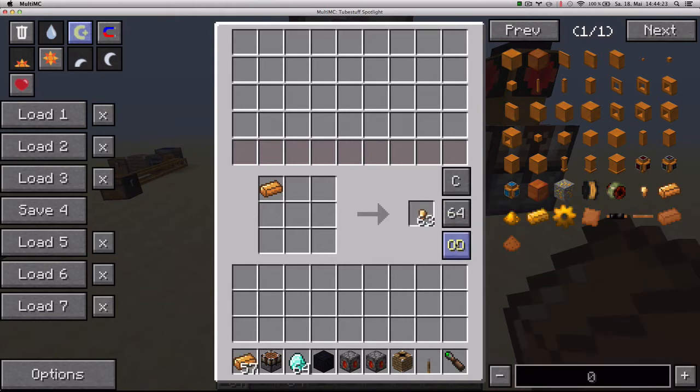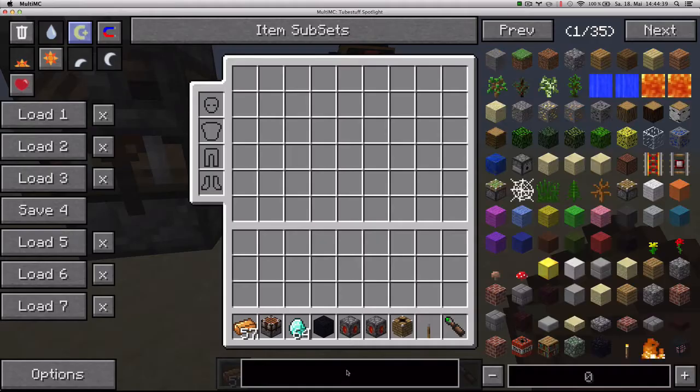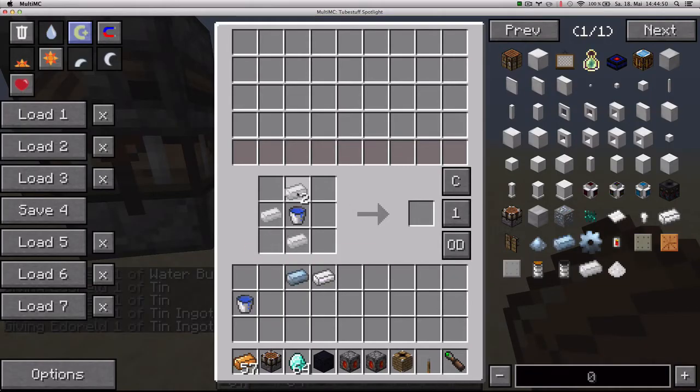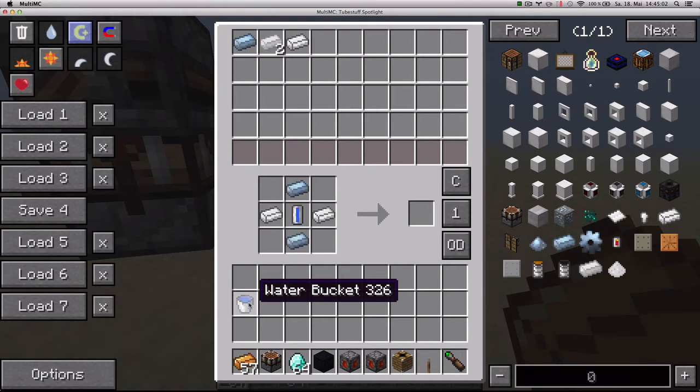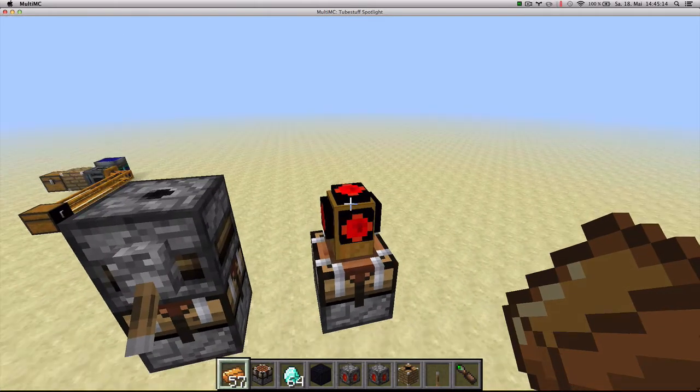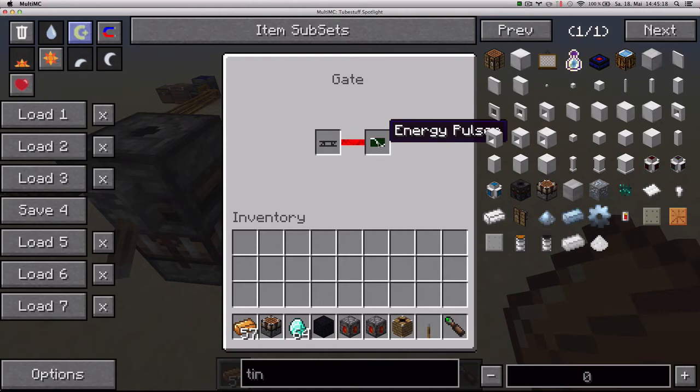The OD button allows you to use ore dictionary items, like other copper ingots from other mods, to craft the recipe. For example, I'll put a bucket of water and 14 ingots from three different mods to craft a coolant cell. You put one of the tins in the slot and press OD, and it scrolls through all available ore dictionary tins and water buckets. Once all ingredients are in the gray slots, it crafts, the bucket ends up in the red slots, and output is piped out via a wooden pipe with an energy pulsar.